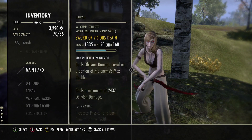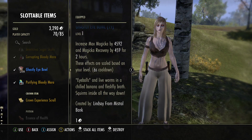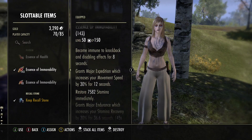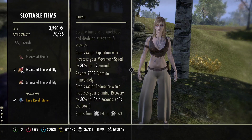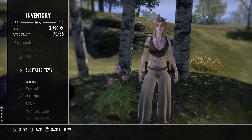The first thing we're going to talk about is the food. We are running the Ghastly Eyeball — it's going to give us max magicka and magicka recovery. For the potions we're going to be using on this spec, we are running the Essence of Immovability. It's going to give us immunity to knockback and disabling effects, major expedition, and a little bit of stamina on top of it.